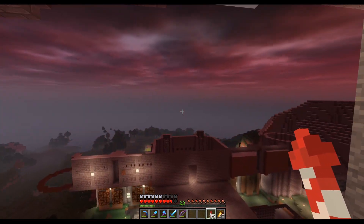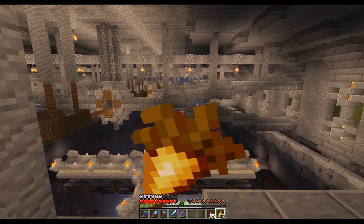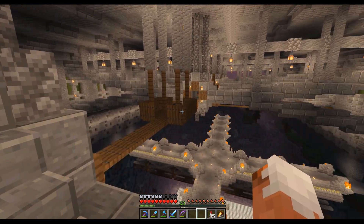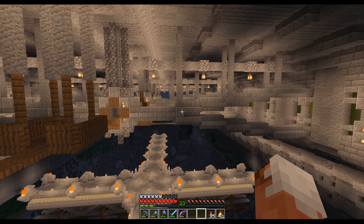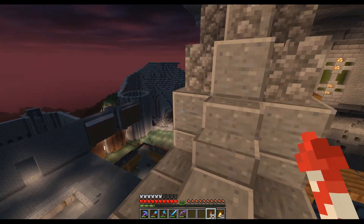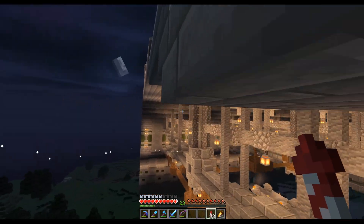Up the top here we've got these structural support beams just to make the build look a little bit more sound. I've got the builder shaders on at the moment because I thought I'd try something a bit different to the Sildas ones which I always use - this actually helps light things up quite a bit more. We've got more space for minecarts to travel around, there's a chain that runs all the way along, and they go lengthways as well on some of them - four going lengthways and one main one.